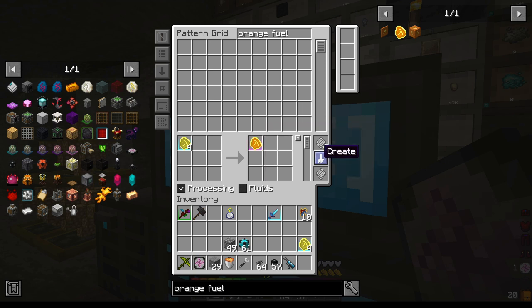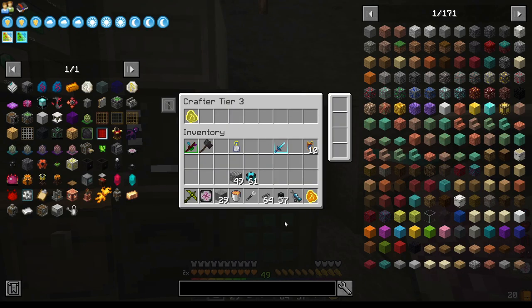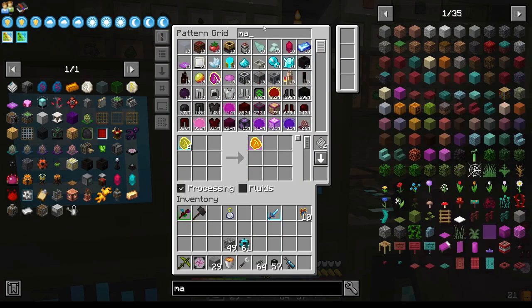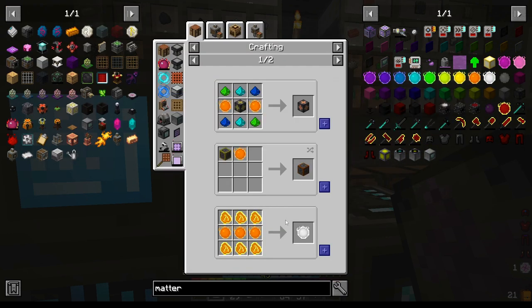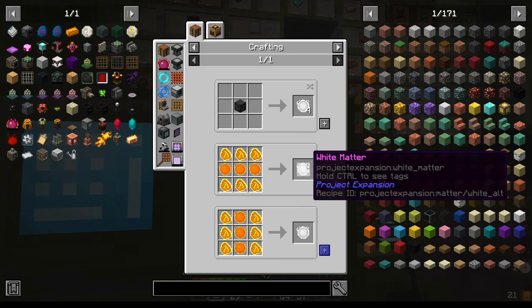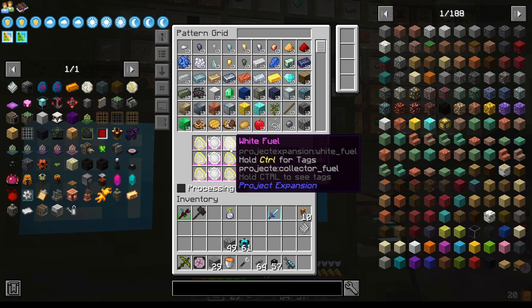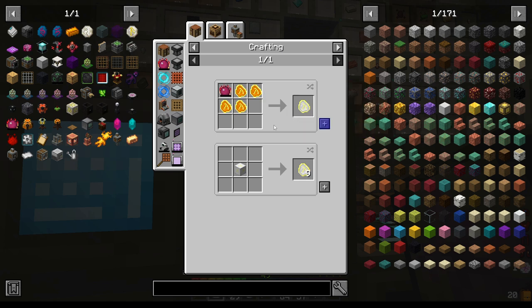You can drag and drop it into here. Now, the orange matter becomes white matter, so we can teach that to this. Toss that in there, and white matter becomes fading matter. Now we need white fuel, which is orange fuel with the Philosopher's Stone.